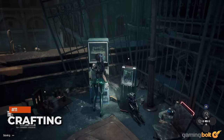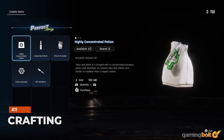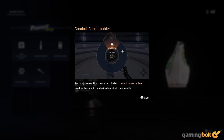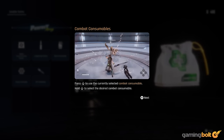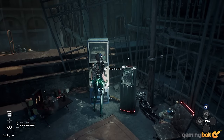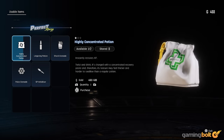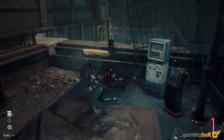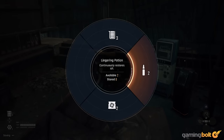Crafting: Though gear crafting isn't available in the demo, you pick up various materials that can be used for the same, like polymer elements and nano elements of varying tiers. How the crafting works remains to be seen, especially if you need to acquire recipes and blueprints, which could also be rewards from quests or purchased from vendors, so we'll need to wait and see.